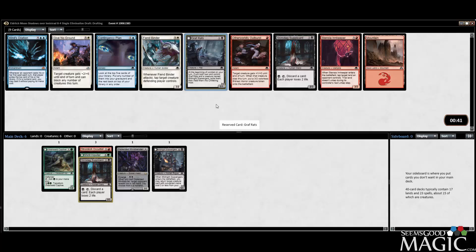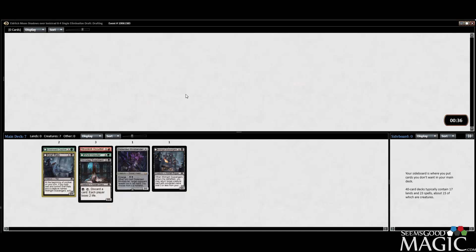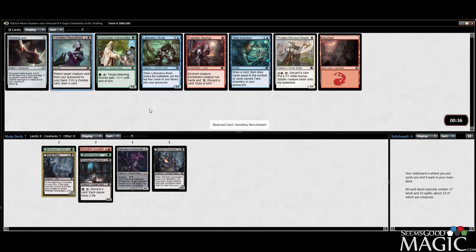Combo complete — let's take the Graf Rats. We've got the Scavengers, very good. So now we can take Recruitment, which I'm fine with. Seeing a couple late blue cards, but they're not insane, so no big deal there.